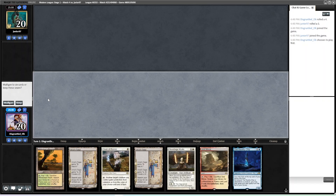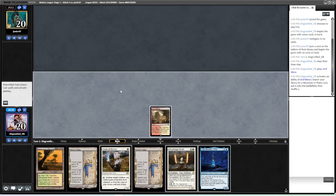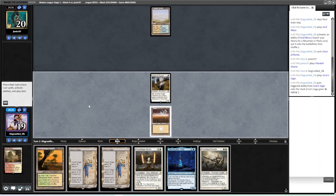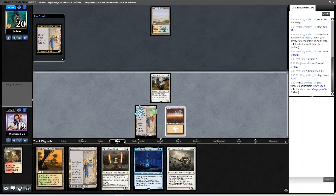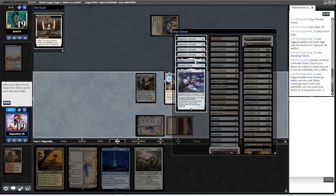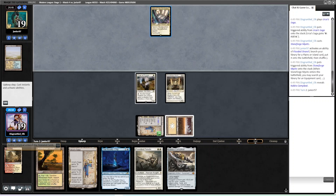We are back for round four, currently three and zero. We're on the play and we have Giver into Stoneforge with double Saga — this hand is great. I'm going to fetch with Arid Mesa first instead of Windswept Heath because if I can't play it for a while, I'd rather look at the Windswept Heath art — highly technical decisions. We're doing this because this way we threaten multiple things. Do we have like a Spell Snare? Let's go get a Cauldre. No attacks because we want to make sure Stoneforge Mystic doesn't die.